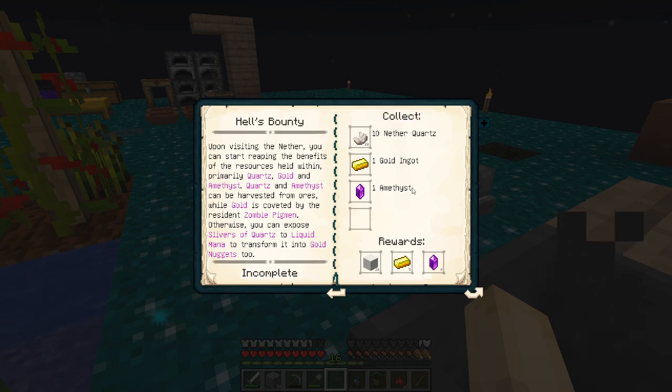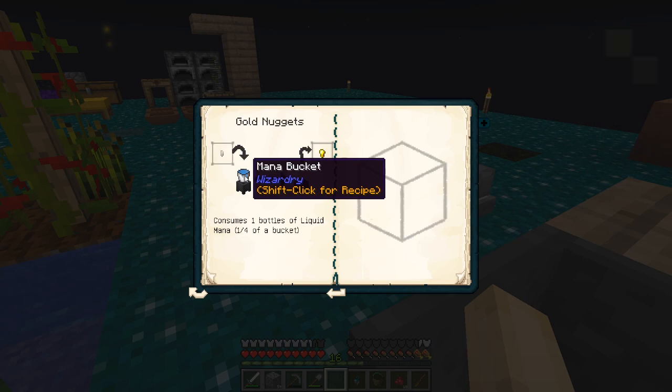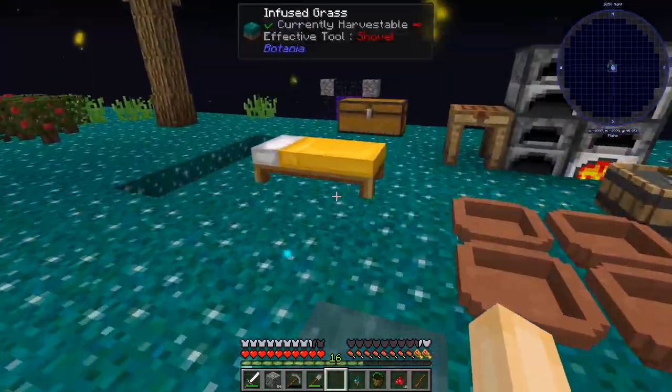Hell's Bounty: we got the ten nether quartz — got that. We got the amethyst. We don't have the gold and I really don't want to go and fight zombie pigmen. So instead of that, we're gonna take quartz slivers and we're gonna turn them into gold. I only need one gold ingot. By the way, I got a bed.